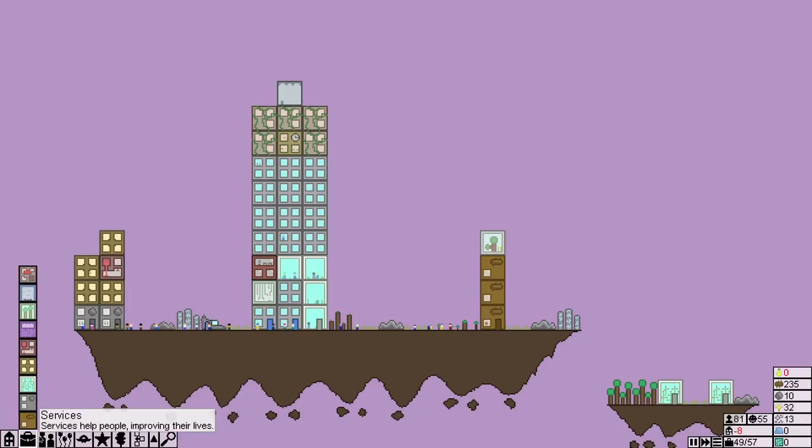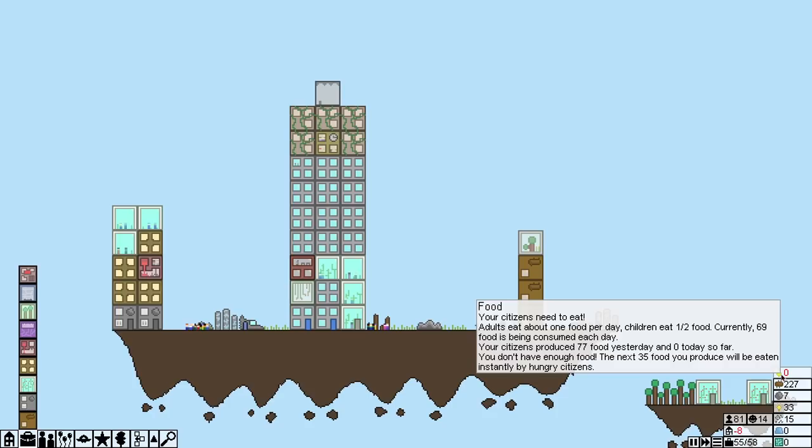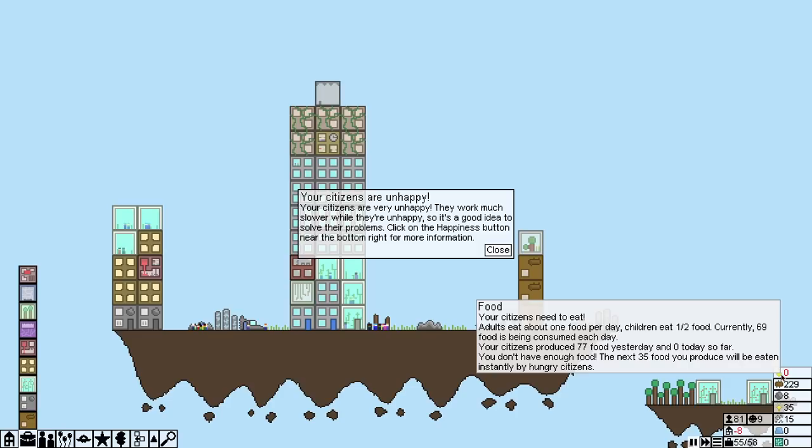Everything's manned. Let's go ahead and get in a bit more food — we need to make sure we keep up on the food because there's a lot of us here and we're eating everything. Adults eat one food per day, children need half food — we're consuming 69 food per day and we don't have enough.